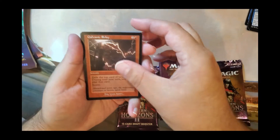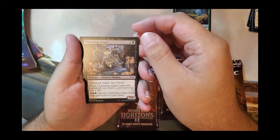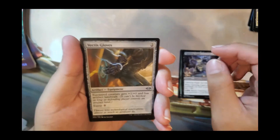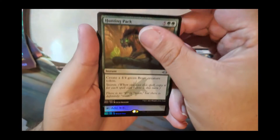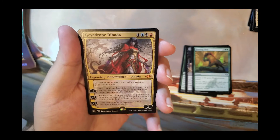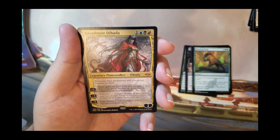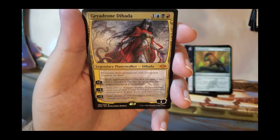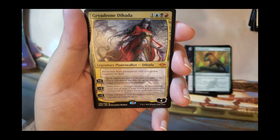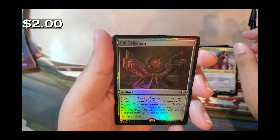I like the old school frames. Pack one: Galvanic Relay, Squirrel Sanctuary, Clattering Auger, Vectus Gloves, Hunting Pack, and Geodrorn Dehada — a planeswalker I'm not familiar with. Protection from permanents with corruption counters. Each opponent loses two life, you gain two life, put a corruption counter on up to one target creature or planeswalker. Gain control of a target creature or planeswalker until end of turn, untap it, put a corruption counter on it, it gains haste. Minus seven: gain control of each permanent with a corruption counter on it. And a foil Soul Talisman — suspend, tap for two mana. Very, very cool.